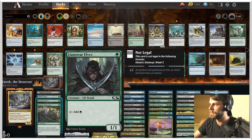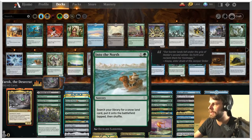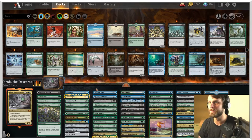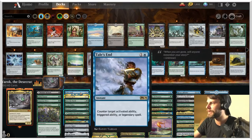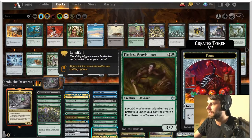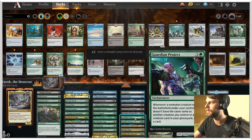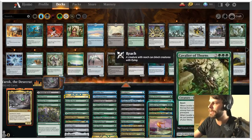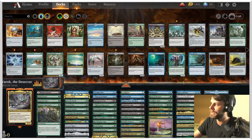We do have some ramp elements to try and get there very quickly. We've got Llanowar Elf, Gilded Goose, Lotus Cobra, Into the North - things like that that are going to hopefully help us get to Yarok or some of our big bombs a lot quicker. The rest of the deck has some interaction here and there, things like Tail's End, but a lot of it is really heavy-hitting cards if we can get Yarok down. They're all good on their own, but the idea is that we can hopefully gain a lot of extra value by basically doubling up on all these triggers.